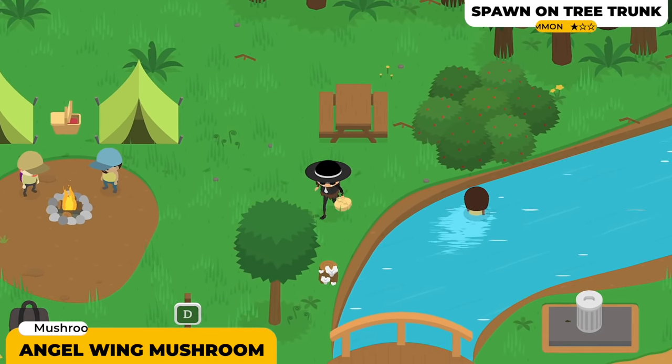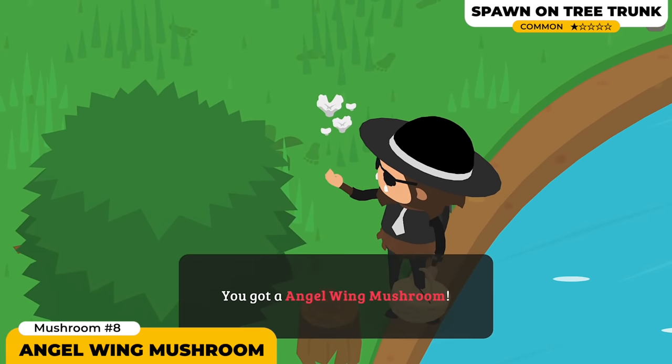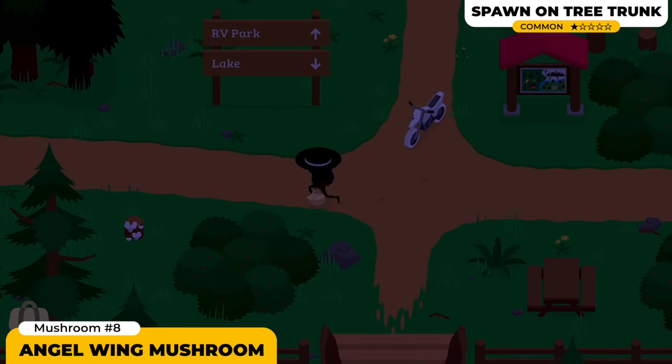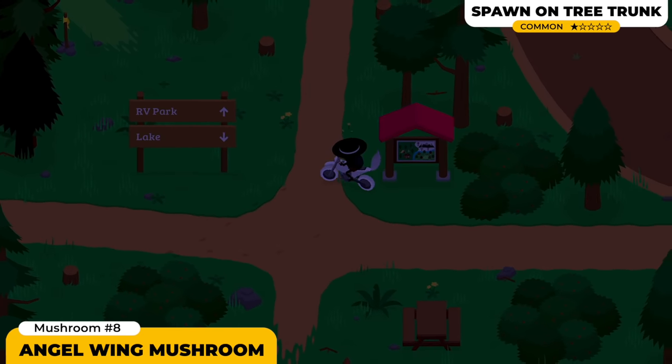Next up we got the Angel Wing Mushroom. This one is just a 1-star mushroom, pretty easy to find. As you see in the guide, this one's gonna be in the grassy areas. Just walk around in the campground. I even found this one in the wintery area on a tree trunk, so it's just gonna be a matter of time until you find it.